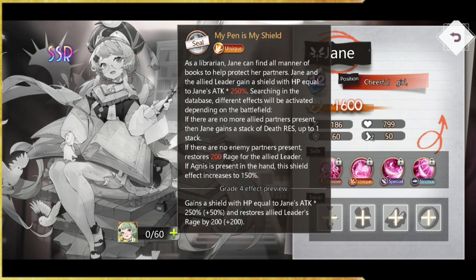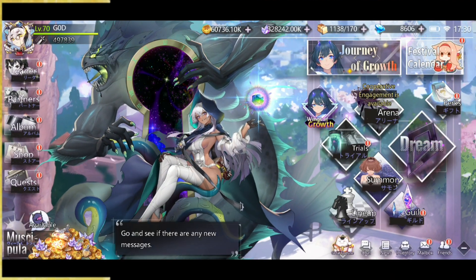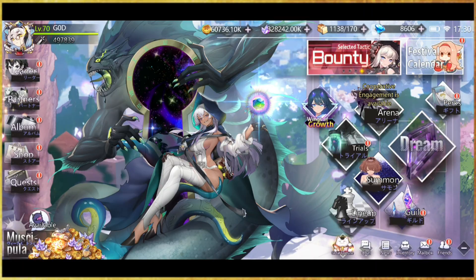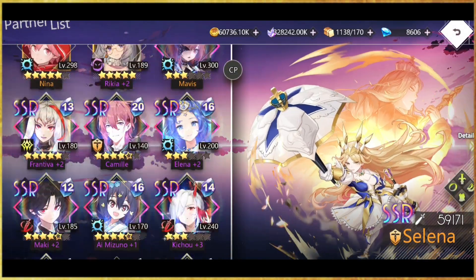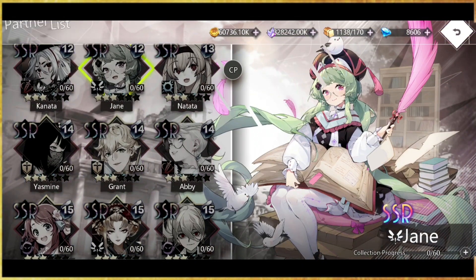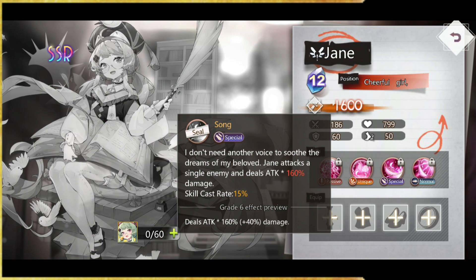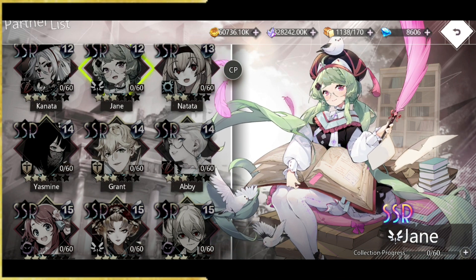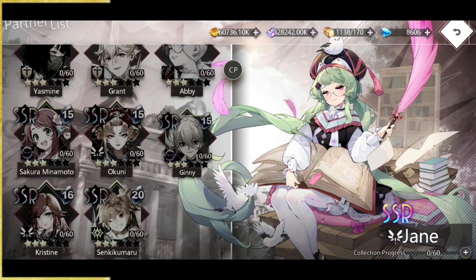At grade 4, she gains a shield with HP equal to Jane's attack 250% plus an additional 50, and recovers allied leader rage by an additional 200. I can see her being very useful especially paired with the Axe of Dawn leader. As a light unit you can use her with Axe of Dawn in a supportive role — the shield can protect her, which is nice because Axe of Dawn does huge damage but doesn't defend herself. Jane is built in a defensive and supportive role. Not bad — relatively useful character, you could definitely use her in your team.